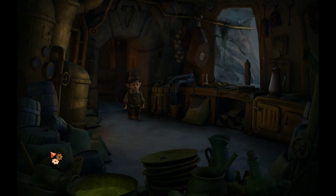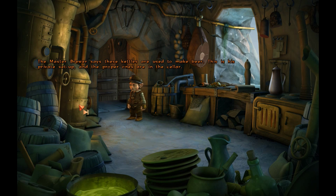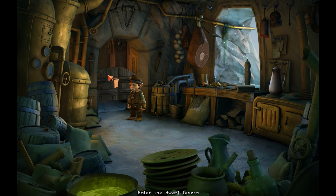I figure if you're gonna find scraps... Freaking cat! Oh my God, get off of my computer. The master brewer says these kettles are used to make beer. This is his private setup, and the proper ones are in the cellar. Alright, I gotta close this door. The freaking cat — Triss is doing amazing, but she loves to get on the computer when I'm trying to play and walk in front of the monitor.